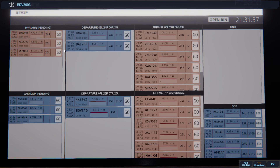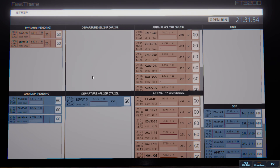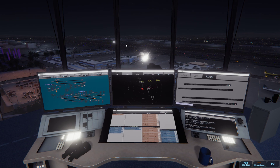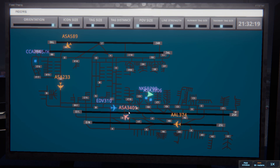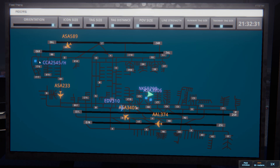Los Angeles tower, Endeavour 3998 on final 24R. Endeavour 3998, runway 24R cleared to land. Runway 24R cleared to land, Endeavour 3998. Los Angeles tower, American 1799 on final 25L. American 1799, runway 25L cleared to land. Runway 25L cleared to land, American 1799. Endeavour's back — I've got some time on that one. Los Angeles ground, Alaska 3806 with information alpha, requesting push and start. Alaska 3401, cross runway 25R. Cross runway 25R, Alaska 3401.